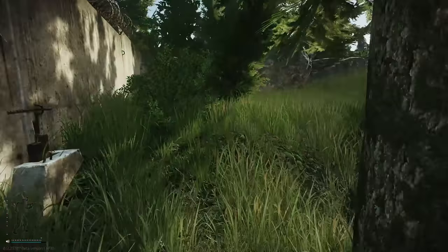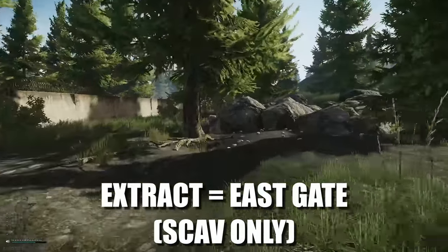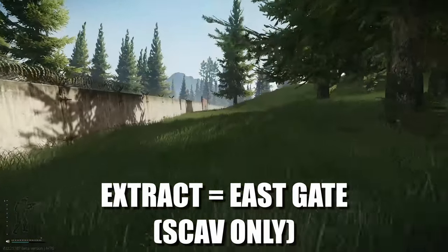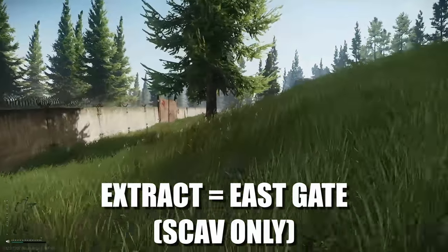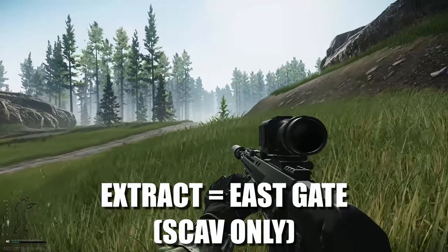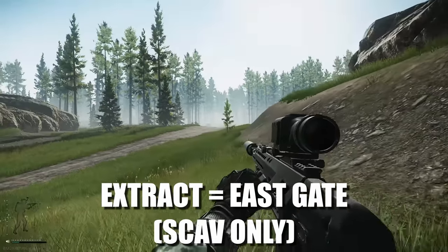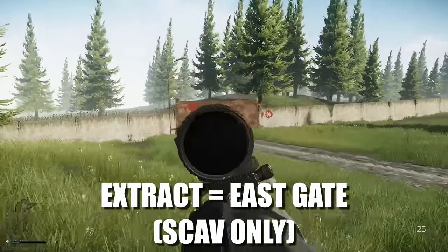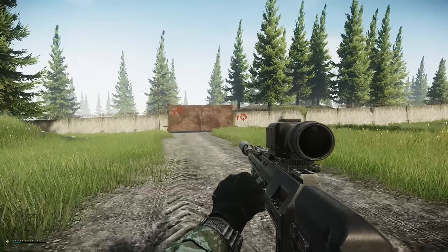The next location is East Gate. This is a scav-only extract and it is directly in front of us right here. Following the rule, we should be able to see Checkpoint from this location as well — you can see the building, the car, and the sandbags on the opposite side. This is the extract right here with the sniper symbol on it — scav only.